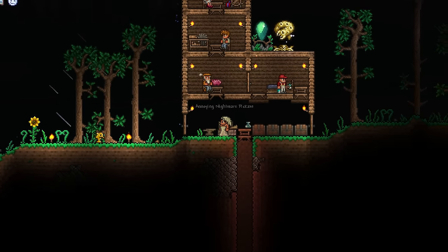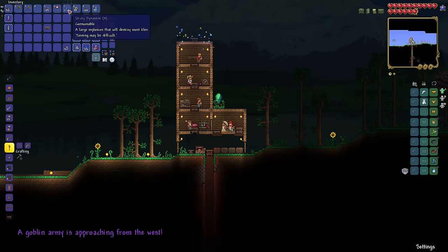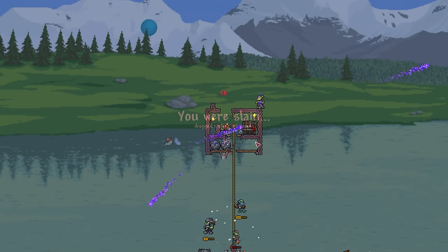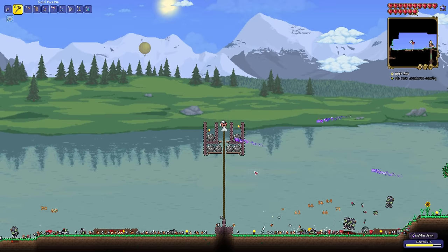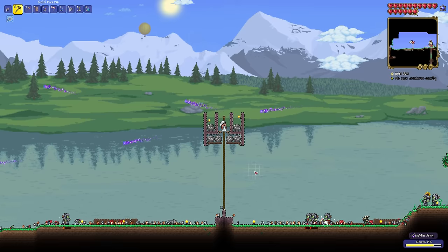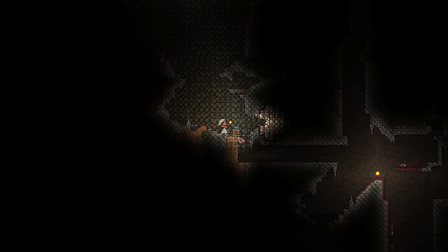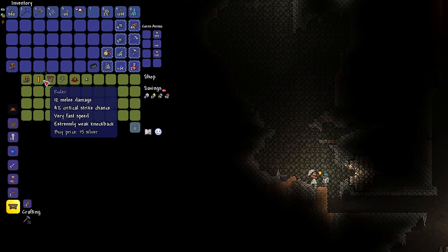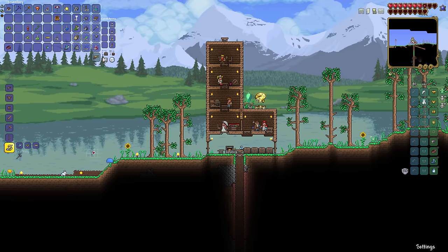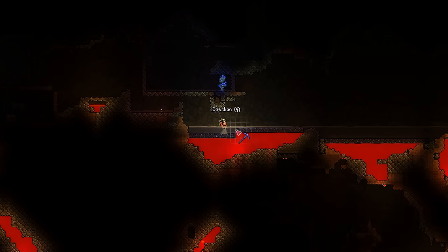I craft a nightmare pickaxe — actually make that two — and the goblins begin their invasion. Thankfully my base defenses work way better than I could have hoped, making all but the goblin sorcerers completely harmless. Once I prevent them from teleporting on top of the trap, even the sorcerers don't pose any threat, and the goblins are defeated. I locate the goblin tinkerer underground, buy rocket boots, find an anklet of the wind, and put it all together into lightning boots. I then mine out a hellevator, collect some obsidian, and start mining hellstone.